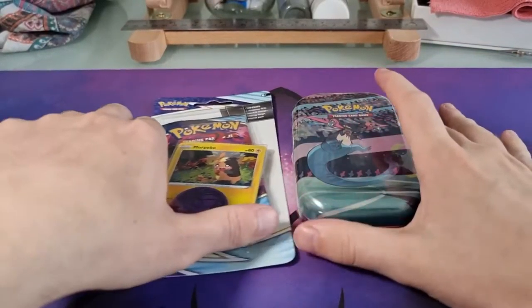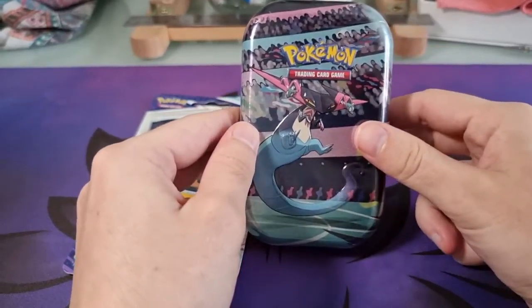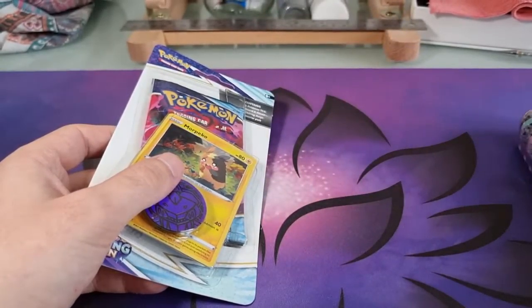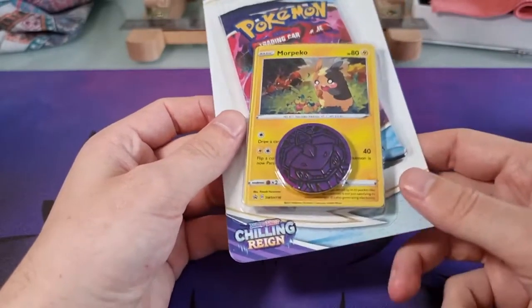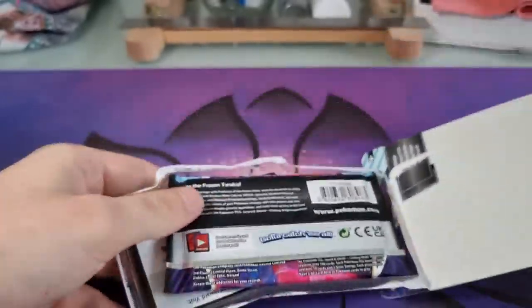Hi everybody, welcome back to my channel. Today we're just going to be doing a very quick opening — one Galar Power Mini Tin, which will have two packs inside. I can't remember exactly which packs it will have, but it will be interesting to find out. And then a Chilling Rain Single Blister Pack. So let's get straight into it and start with the Chilling Rain Blister Pack.